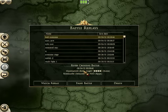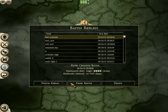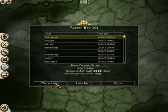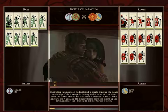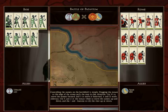I'm playing as the Boei, my ally is the Seleucids. I'm going up against Rome and Egypt. You'll notice the Seleucids don't have very many people here - Egypt and Rome have a lot compared to what I have.